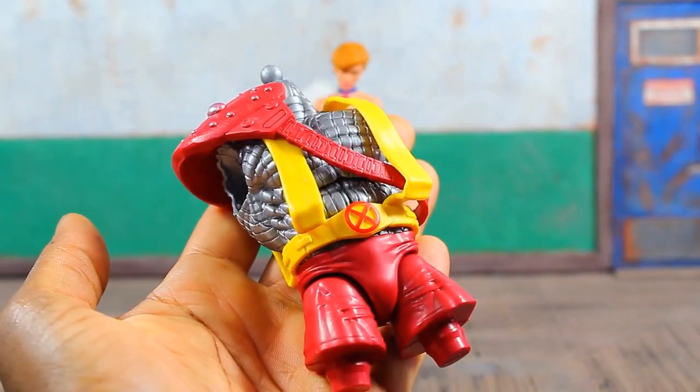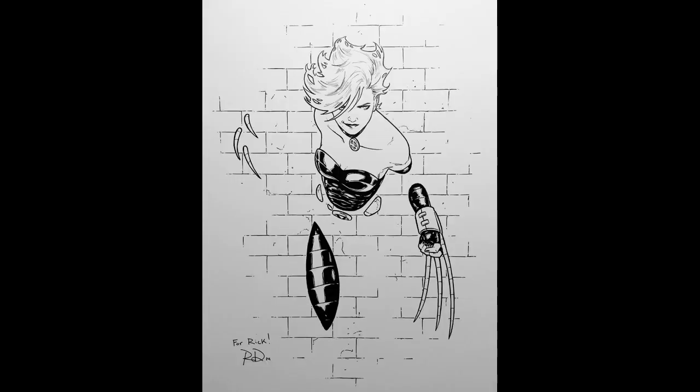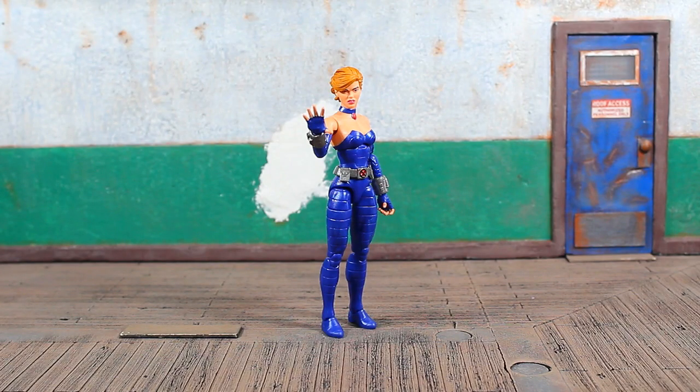Shadowcat is packed in with the entire upper and lower torso to complete the AOA Colossus Build-A-Figure. Her bio on the back of the package reads: 'After being captured by Sabretooth, Katherine Pryde becomes the youngest member of the X-Men and trains to become the team's ghost assassin.' It would have been nice if they packed in an additional set of phasing hands to show her utilizing her power set.